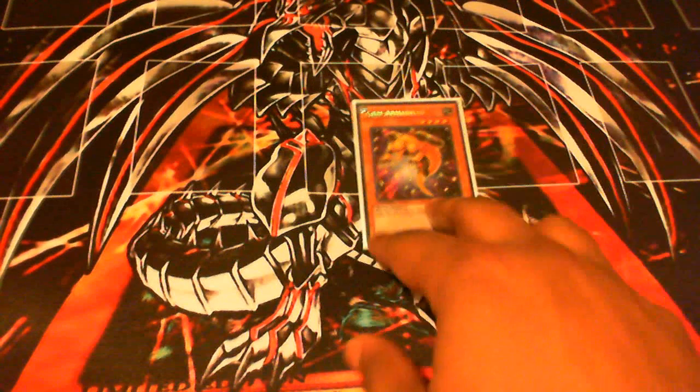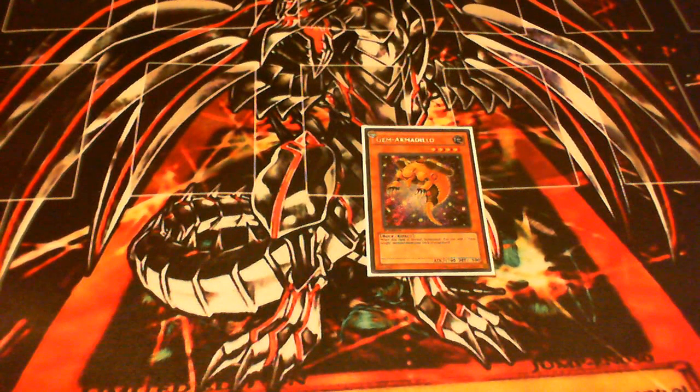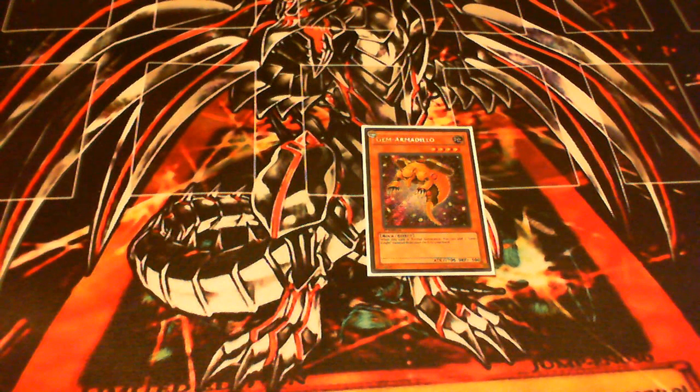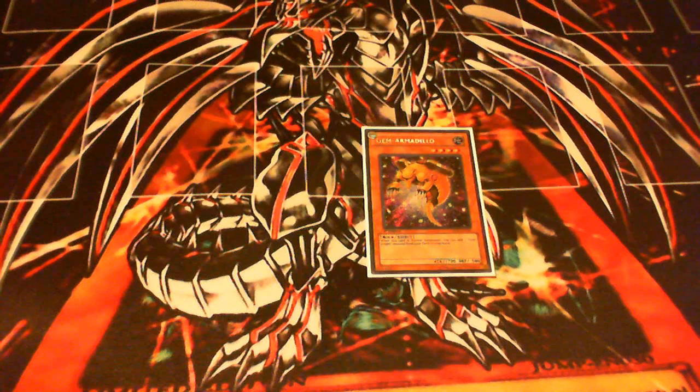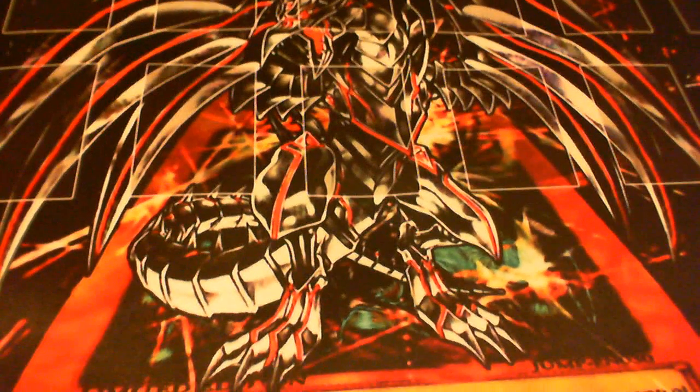Next up, we've got Gem Armadillo. This guy's awesome — he's your Stratos in the deck, there's no debate about this. He's 1700 attack, 500 defense. Once he's normal summoned, you add one Gemknight monster from your deck to your hand. There's no question that you run this at three. You don't even think about it — this guy's way too good. Three of those in the deck.